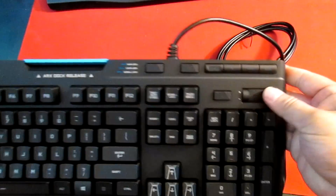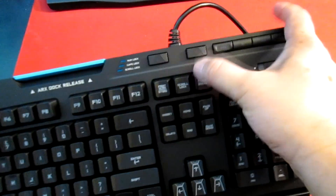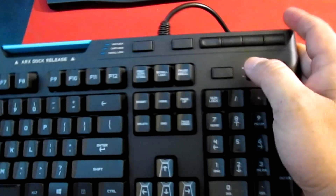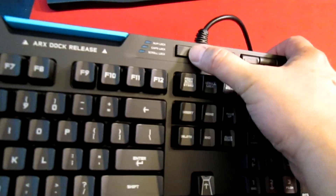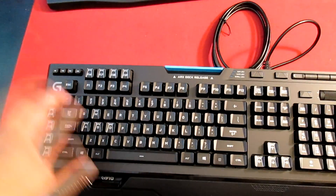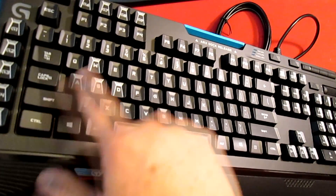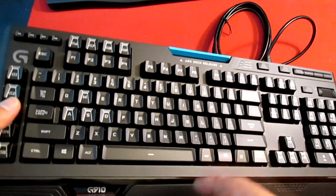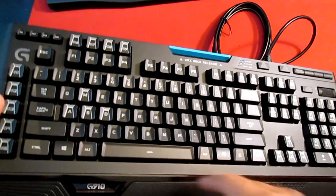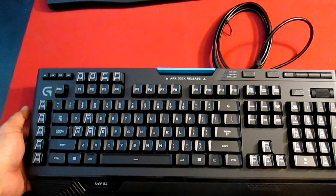Here are the actual media controls. There are a couple buttons here — I think this one is for whether you want the illumination, and this one is for gamer mode or non-gamer mode. What it does is basically it turns on and off the Windows key, because as most of you know when you're playing, if you hit that Windows key you're going to tab out of your game and you're just dead. So you can actually turn that off by flicking that switch on.